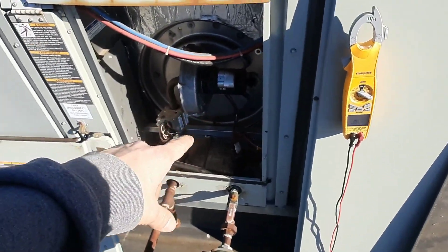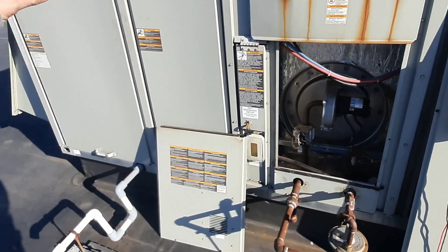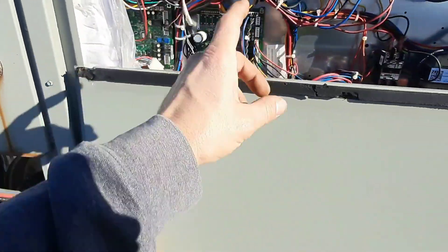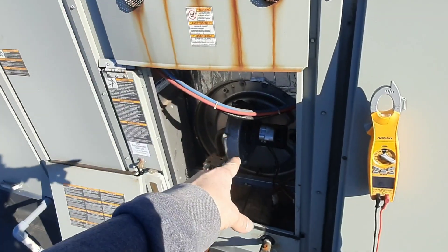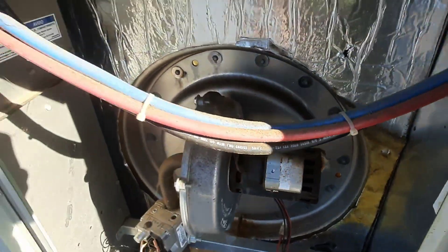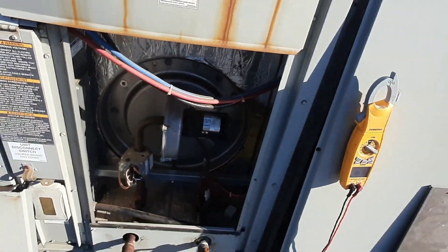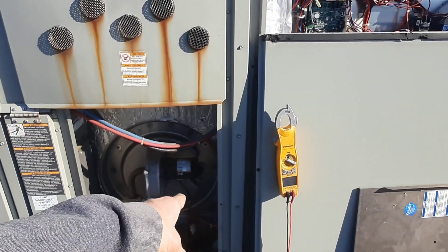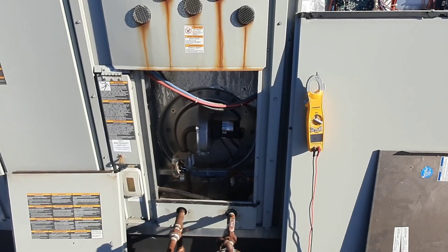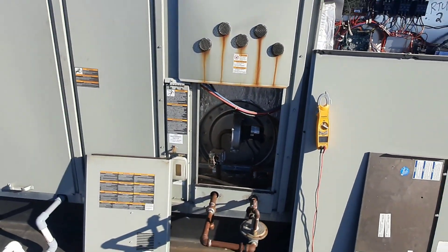Before I run and get an igniter, I want to make sure there's no other potential problems here. We're going to pull the panels off, look at the belt, check the filters, the heat exchanger, and then put it in test mode to make sure that motor runs. That motor's windings looked a little dark when I first opened it up. The worst thing I can do is go get an igniter, put it in, turn it on, and then the combustion motor doesn't work. I want to have all issues found before I make a trip.